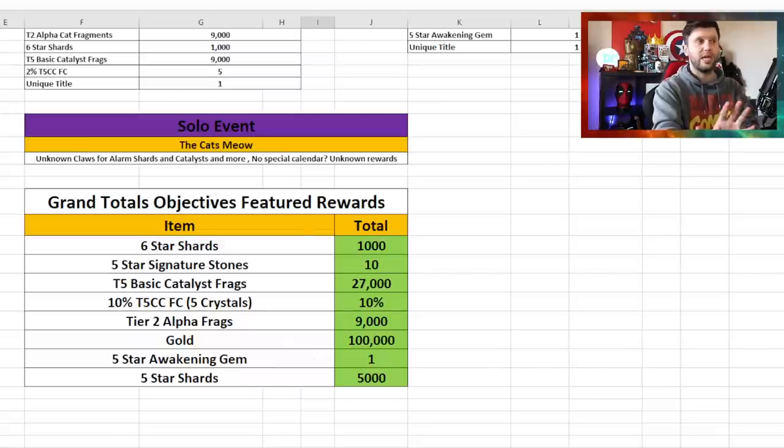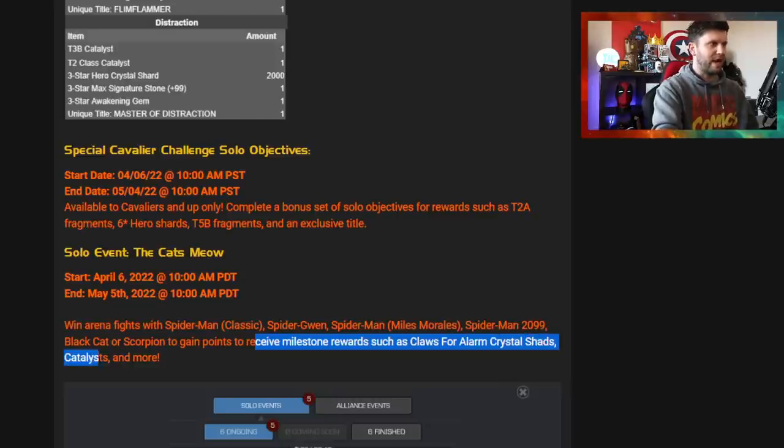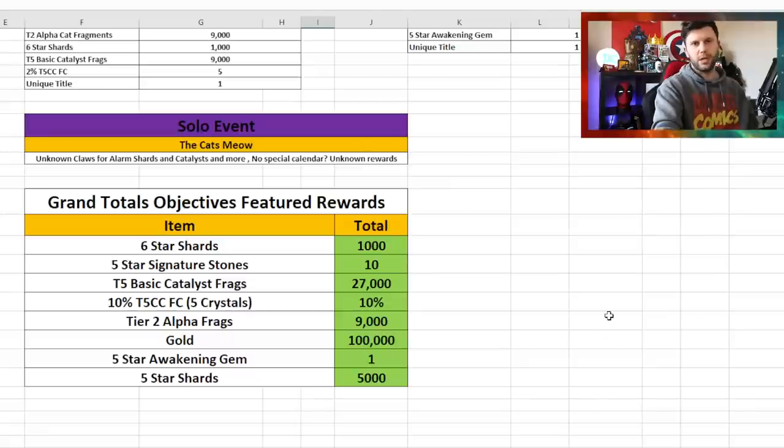Beyond that, there are unknowns — we don't know if there's a calendar, and we don't know what's inside the solo event called 'The Cat's Meow.' Kabam have announced it but only said it includes Crystal Shards, Catalyst, and more. So those rewards could add to the totals, which is important going into part two.